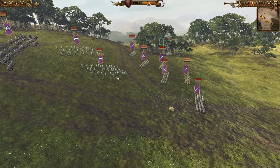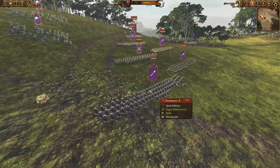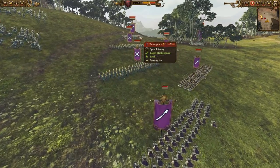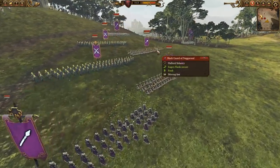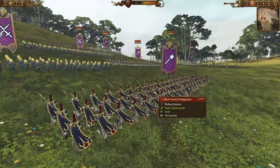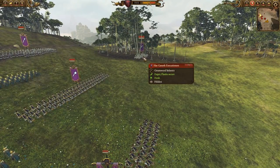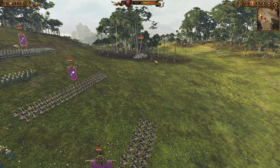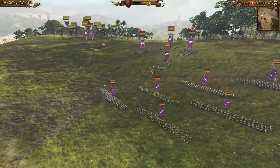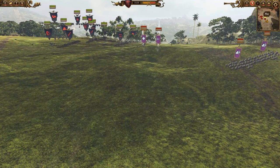He has two groups of Cold One Spear Riders for anti-large, contesting the Cav game and protecting his ranged units. His main line is Dreadspears and Blackheart Corsairs — that's pretty much his entire front line. Just in case I go Terrorgeist or try to Monster Mash, and even against Crypt Horrors, he has Blackguard which are a solid pick. Last but not least, he was hiding a group of Harganeth Executioners in the forest — a great pick for getting through the Graveguard Death Star. So without further ado, let's get this show on the road.